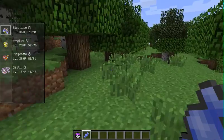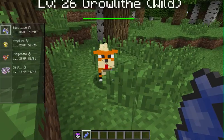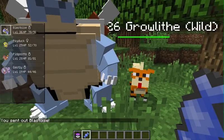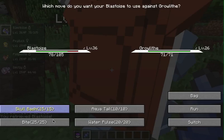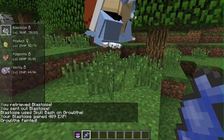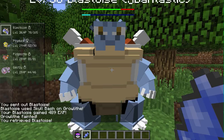Oh, there's a Growlithe. Come here. And now Skull Bash — Blastoise just stomped Growlithe into oblivion.